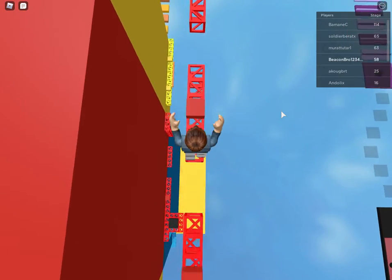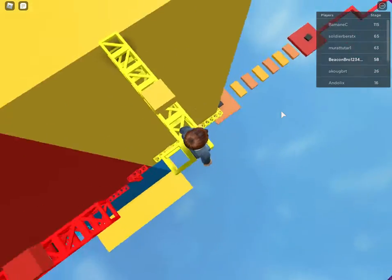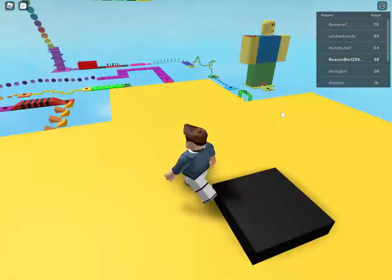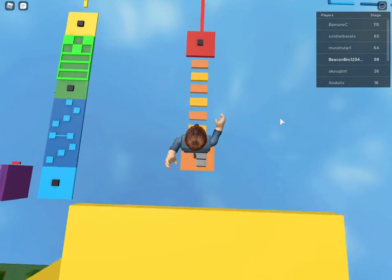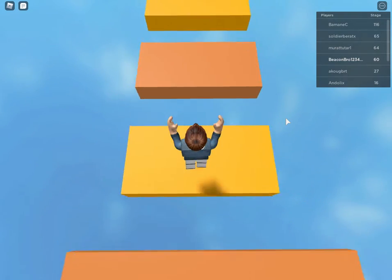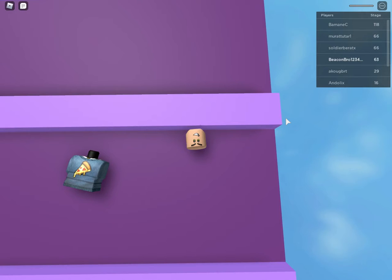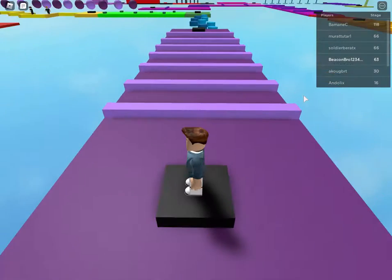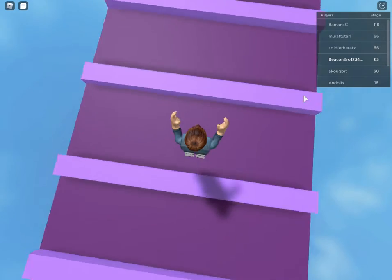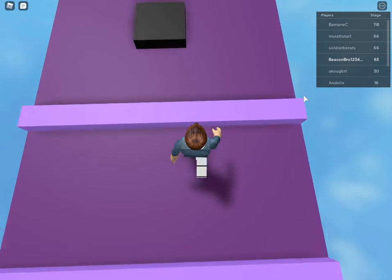Level 55 has some really precise jumps and it's really hard not to fall off. Level 59 we're going back down to these levels. Level 60 — this is a really easy level. Then there's a quite hard one already — you have to make a lot of precise jumps, but it was okay.